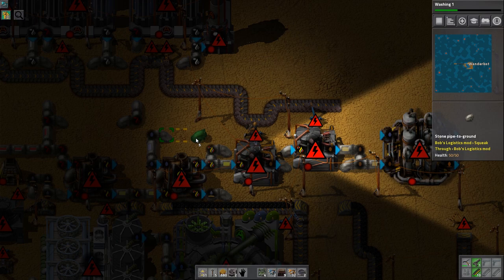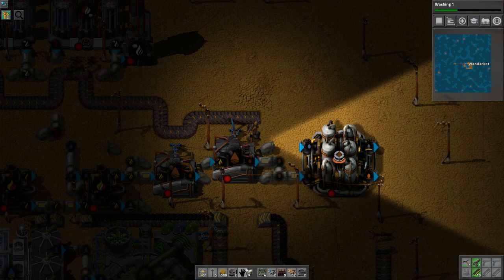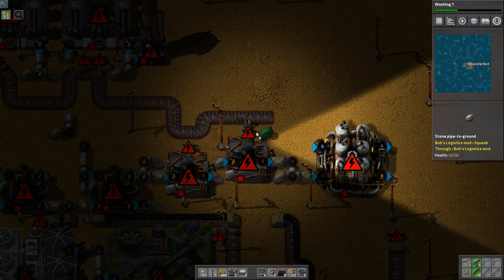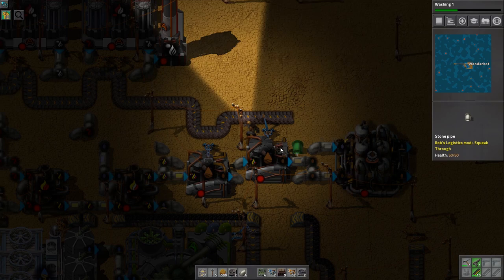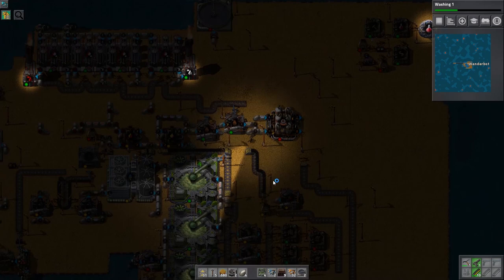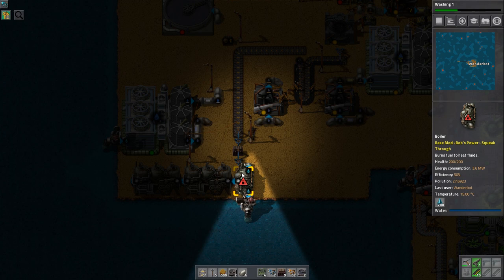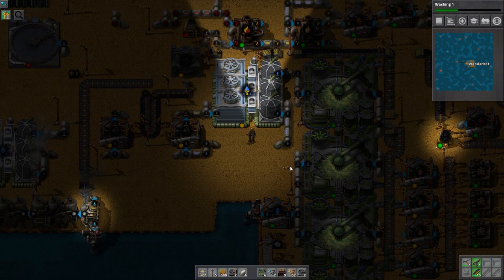So we want to do coal filtering so we can use the bottom port on this. Next up I got to figure out... okay, that works. Gotta craft some more pipes though. There we go.